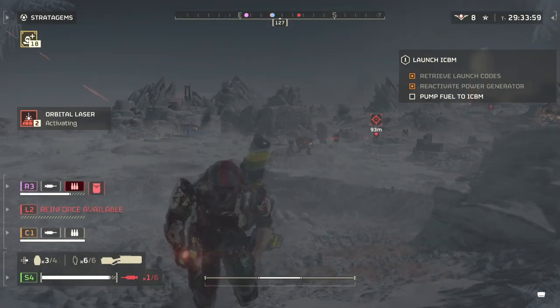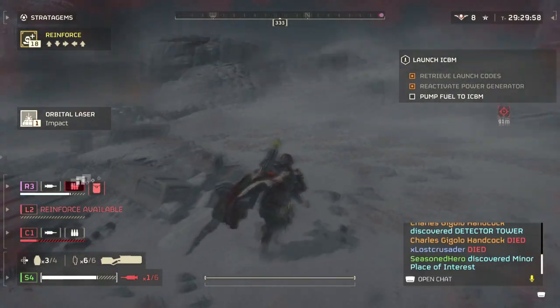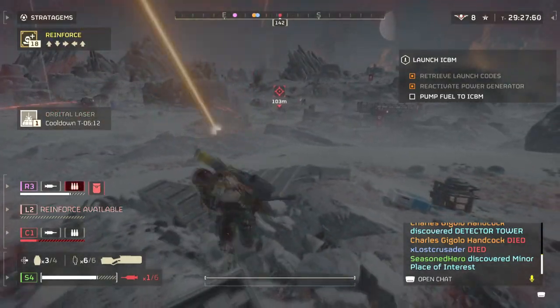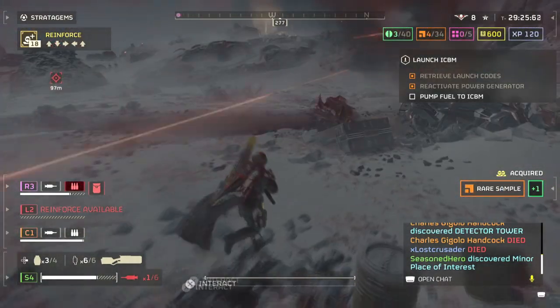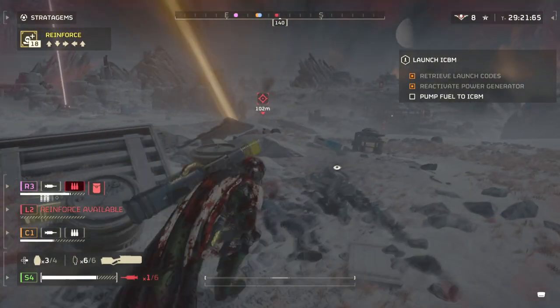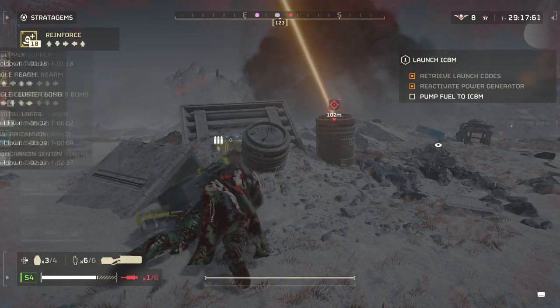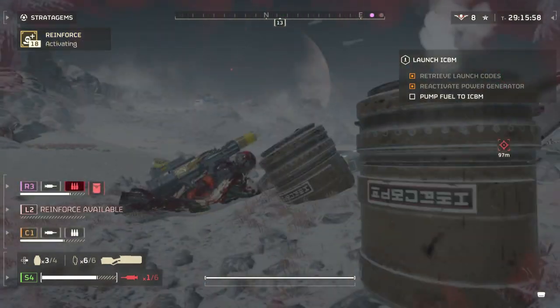It is a shoulder-mounted anti-tank weapon that fires an energy burst capable of tearing through any armour on the battlefield. It is also pretty much a one-shot kill on all small to medium enemies, regardless of where you hit them. So today we'll go over the pros and cons, just so you fully understand what this weapon can really bring to the field.